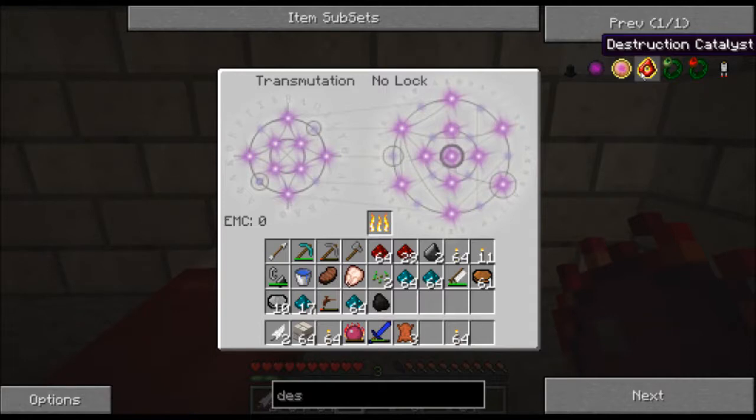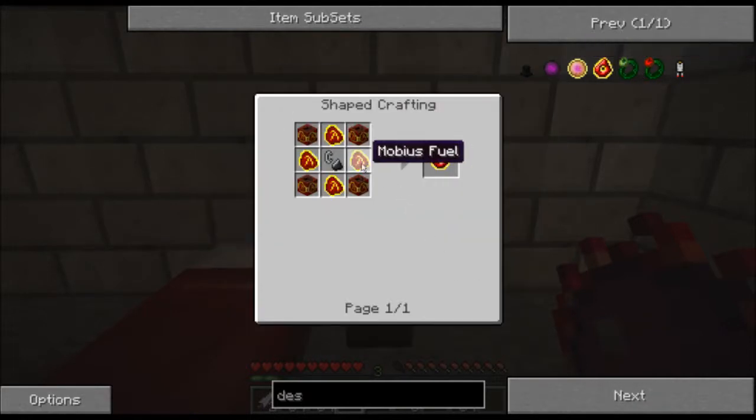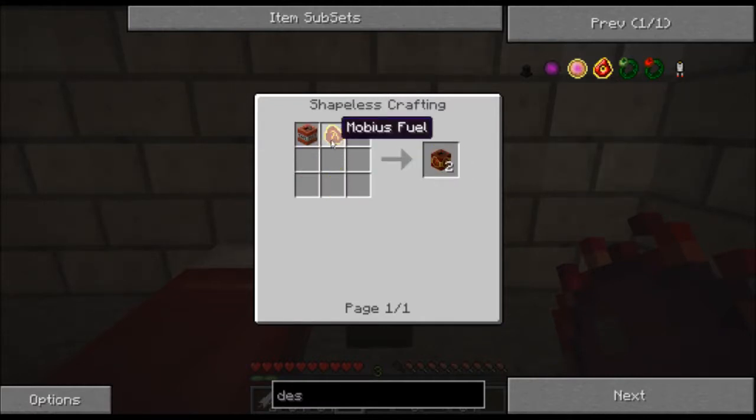To make the Destruction Catalyst, I need Mobius Fuel, Nova Catalyst, and Flint and Steel. To make the Nova Catalyst, I need TNT and Mobius Fuel.